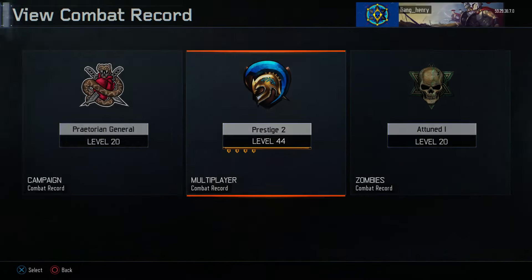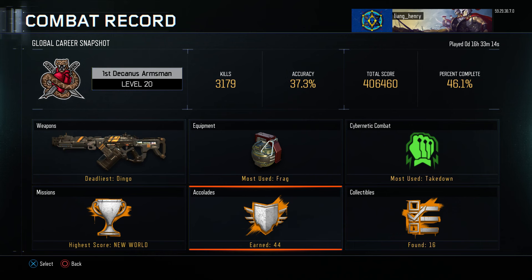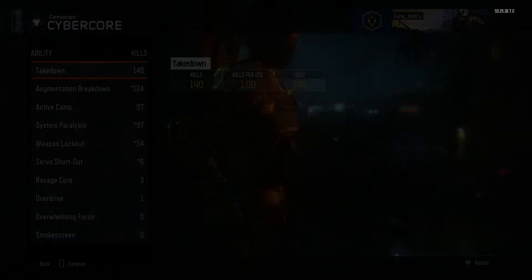Second, go into their combat records and wait till that loads. Then once you go into their combat records, go specifically into the campaign section. Once you're in the campaign, go over to weapons, then back out. Go into their missions, then back out. Go into the equipment, back out. Then go into the Alkadoids, go into it, then back out. Then go into their cybernack combat — go into it and back out. Then go into the collectibles and just back out. So all you have to do is go into all six of these and then back out of them.